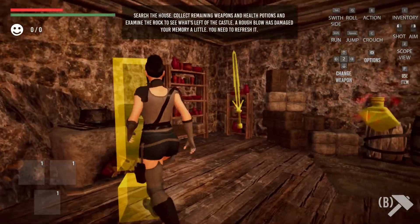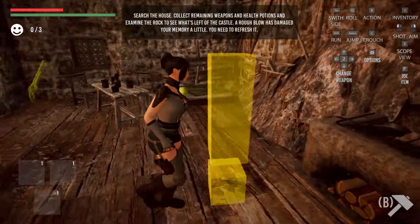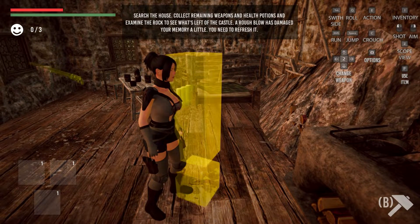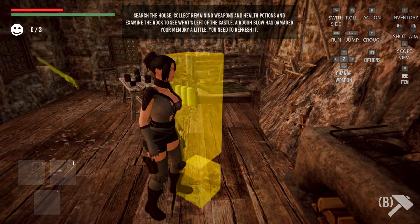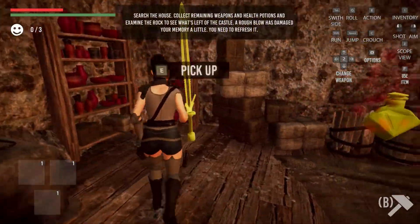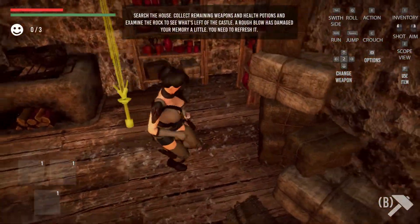Okay: search the house and collect the remaining weapons and health potions. Examine the rock to see what you've left of the castle. A rough blow has damaged your memory a little — you'll need to refresh it. Character control is wonky as hell.